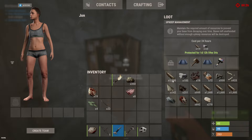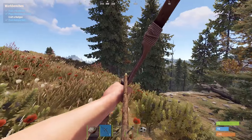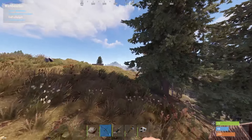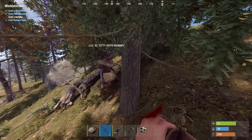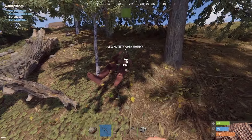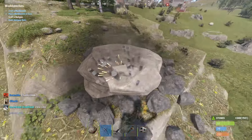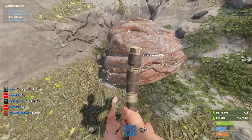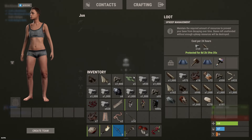We actually have enough for a bow now - this is exactly what we need. Right now we've got 72 low grade already, so that's enough for a furnace. We've got a bunch of wood but we're struggling on stone, so I need to head out and farm some stone.